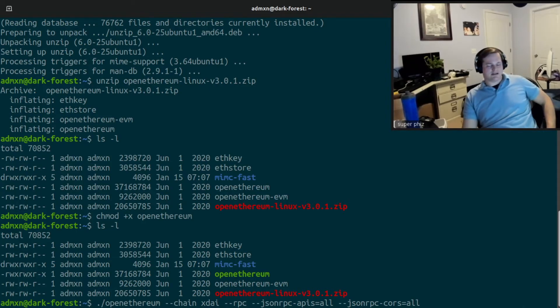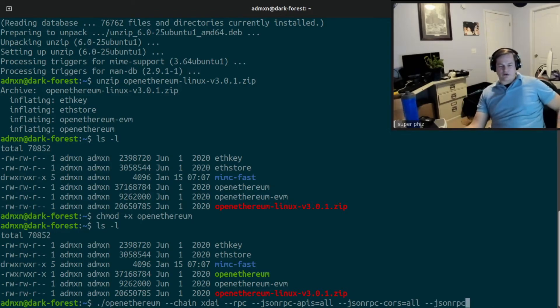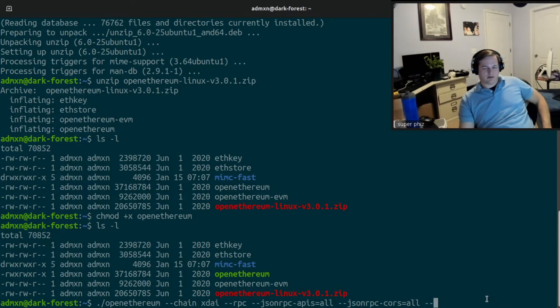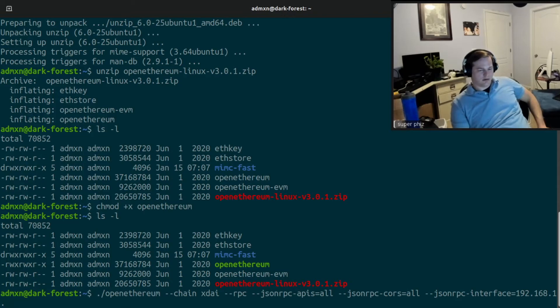When you get to the JSON RPC interface, you're going to use this machine's IP address — if it's the same one we used yesterday it was 1.34. You're just going to use that address to call it.